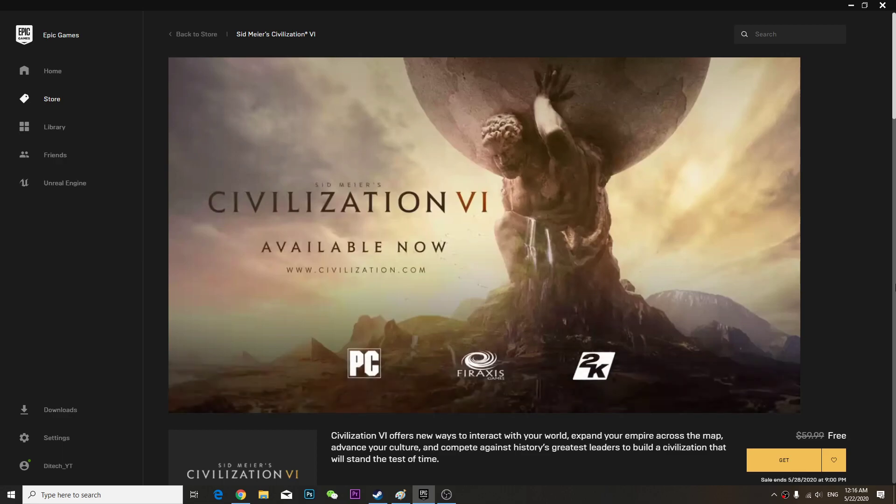Hey guys, so I claimed Civilization 6 from the Epic Games Store. It came out about two hours ago, so we've got a lot of you guys already.